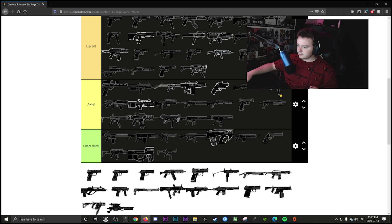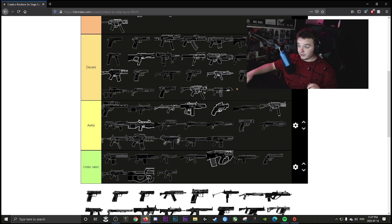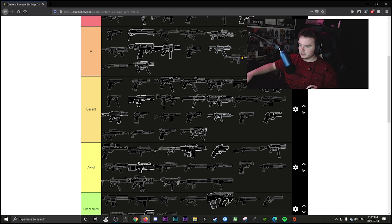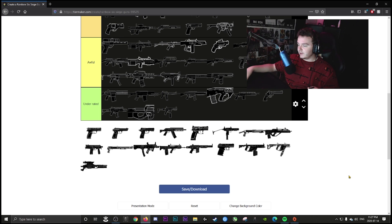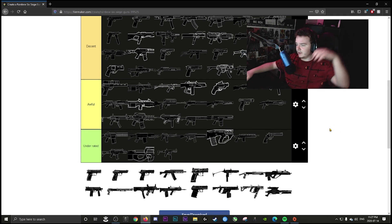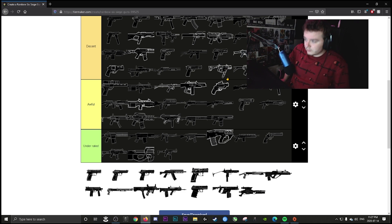Caveira's shotgun is going decent — it's a decent weapon but it doesn't have what it takes to be above decent. Hibana's AR is decent — it does its job with the fire rate but the mag capacity makes it really hard to use when fighting multiple enemies. Mira's SMG is decent — sometimes you're beaming kids, other times you're pea shooting.